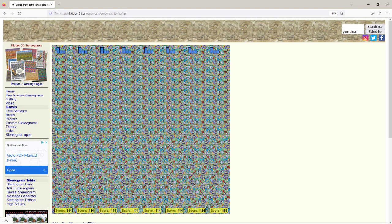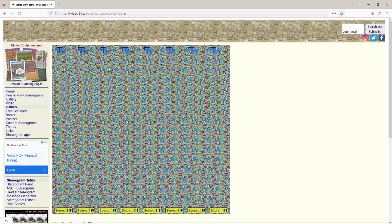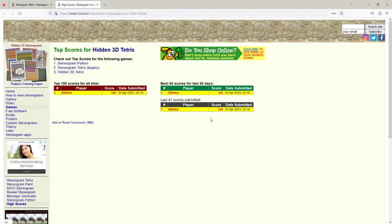To qualify for the high score table you'll need to make at least 100 points. I'm at 114 so that should be enough. I'll just finish the game by dropping the pieces. Game's over — it shows your current score and here you can enter your name, then click the Submit Score button and it's submitted.